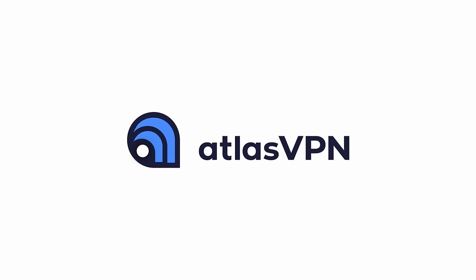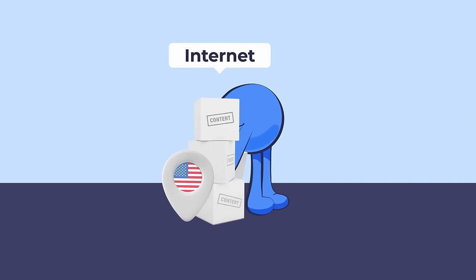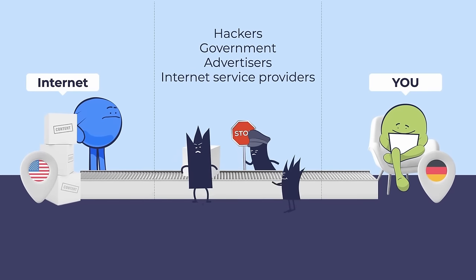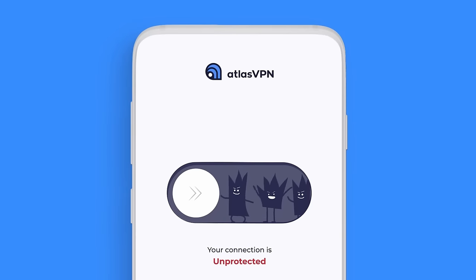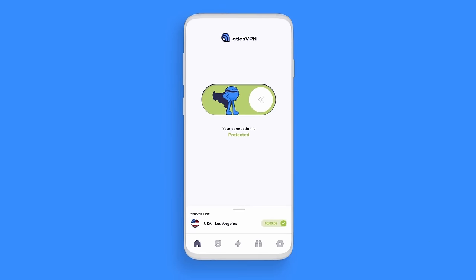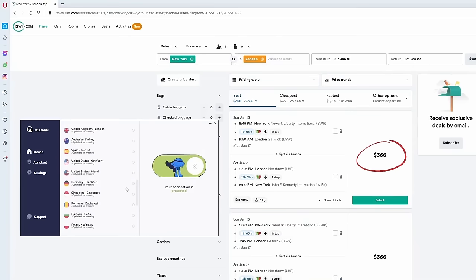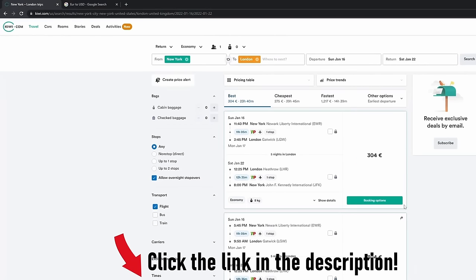But first, I'd like to tell you about the sponsor of this video, Atlas VPN. Purchasing Atlas VPN will help ensure your privacy and safety online. Atlas VPN is one of the best deals on the market. It masks your IP address and keeps your online activity private. It also blocks malicious links, ads, and trackers, and can even be used to shop for the best deals online. Click the link in the description to check out Atlas VPN.